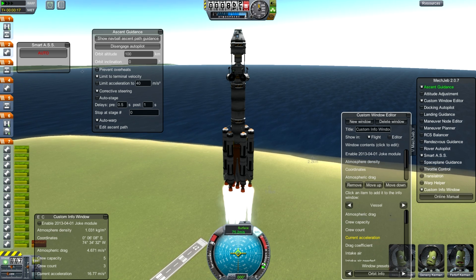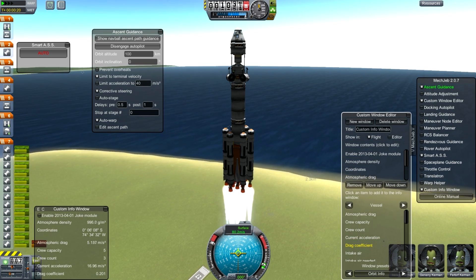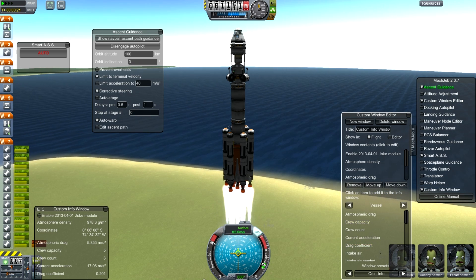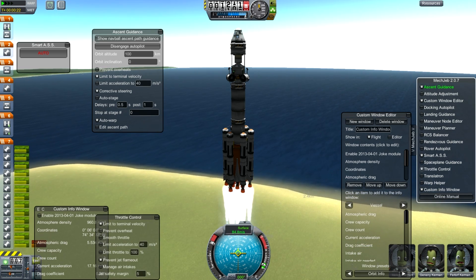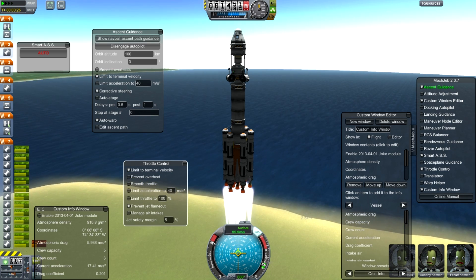If you're absolutely against autopilot, then take a look at Protractor. It is very useful for calculating interplanetary transfer times. It will tell you how close you are, and that will at least get the hardest part out of the way.